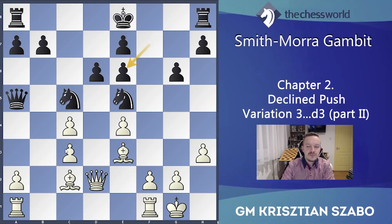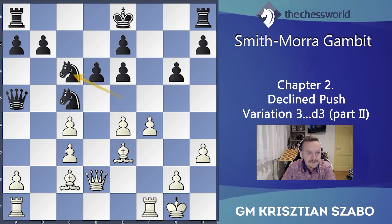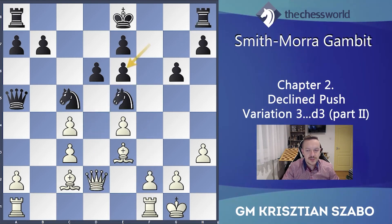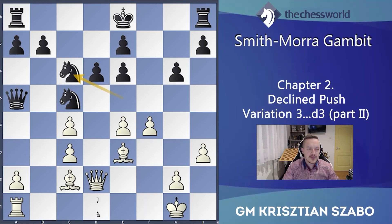If fxe6 instead, how to play? f4, Nc6 — but the same motif as before: Nxc4 is not working because Qd4 and suddenly a double attack again. White is winning. That's the point of f4 — if the knight goes to c6 then simply Rfb1 with a great initiative, threatening Rb5. The c2 bishop is neutralized, and the c5 knight as well.